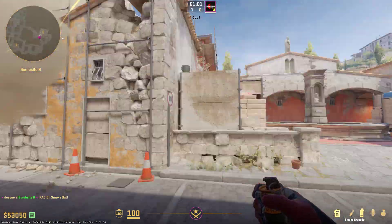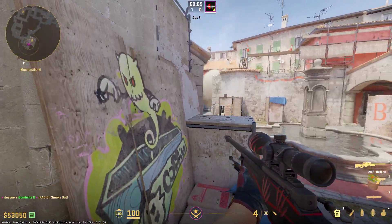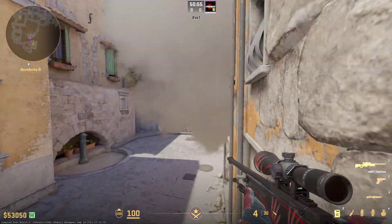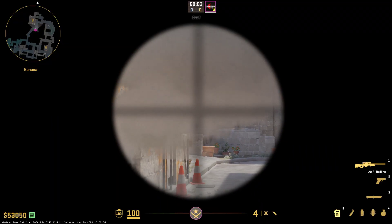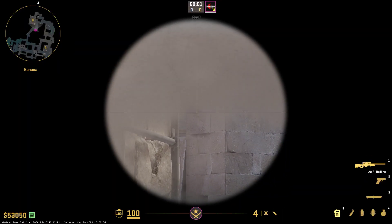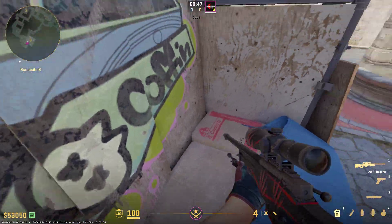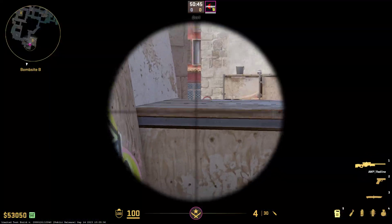This smoke is a really powerful smoke if you want to hold off banana from Covens. It gives you a runway where, if the Ts are going to peek, it's pretty hard to spot you from Covens, because you're standing up on this ledge and your legs and body are hidden.